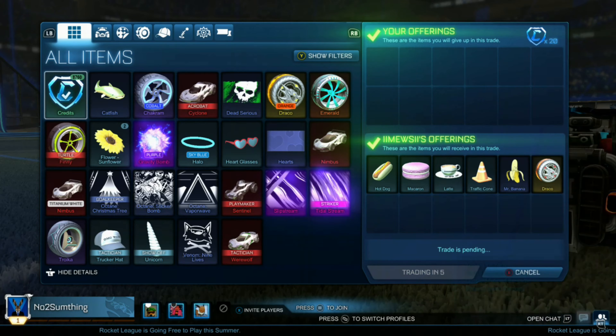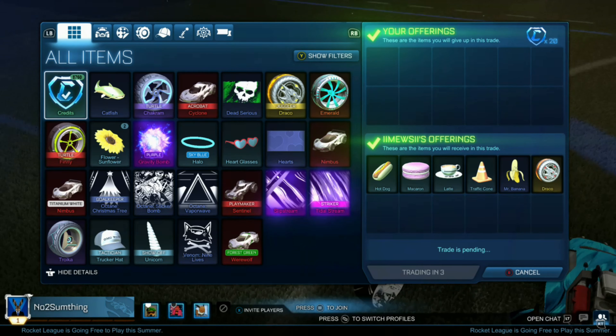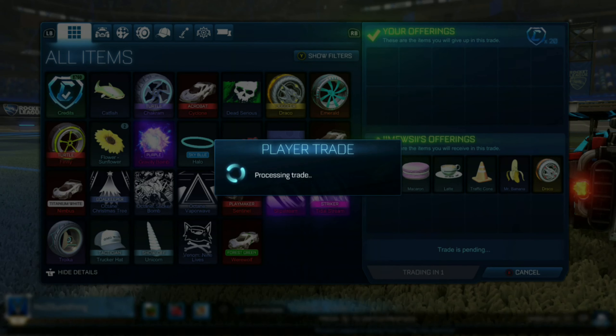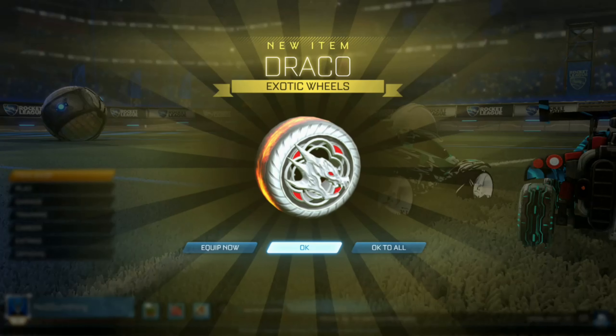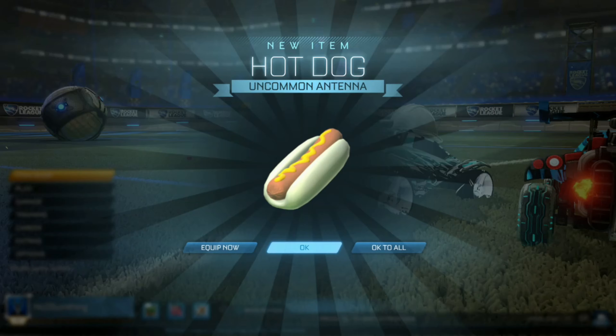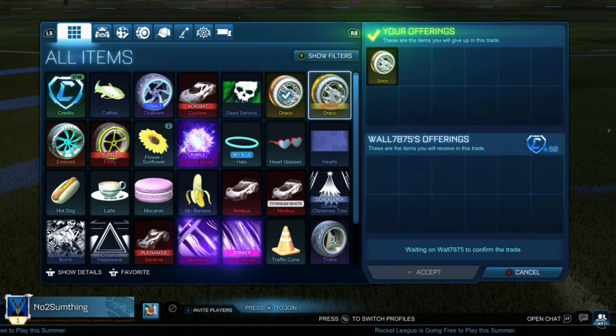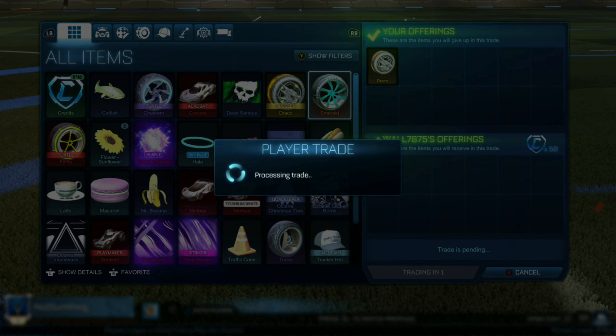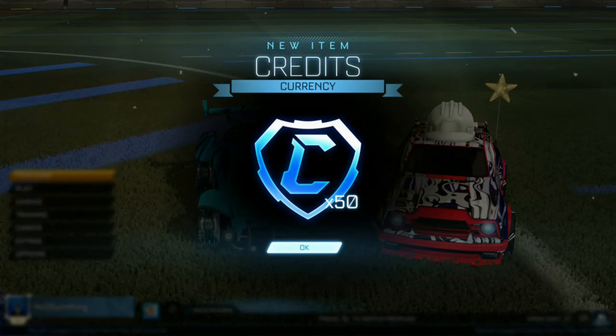Here we're paying 20 credits for a bunch of random items, one of them being Dracos, which I probably would have paid 50 for, a non-crate rare worth around 20 credits, and then 4 uncommons. So this is actually a very good trade. This guy's going to be buying Dracos — he was interested in the orange ones, but since they look almost identical, he's just going to buy the normal ones. Very happy about this trade.